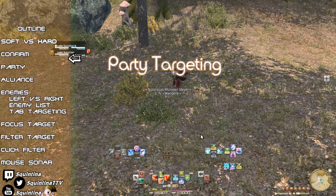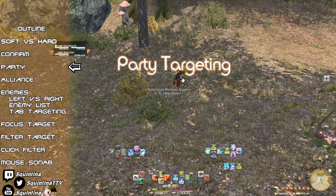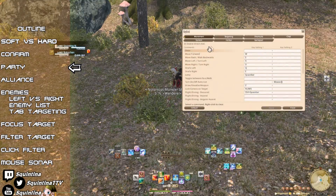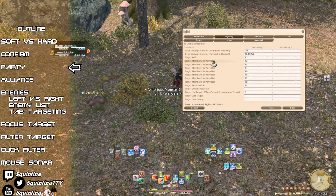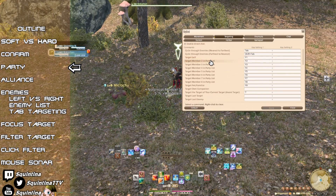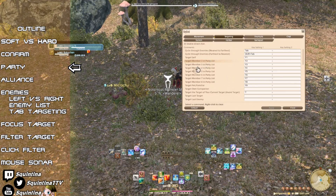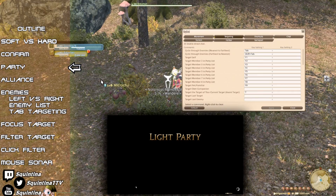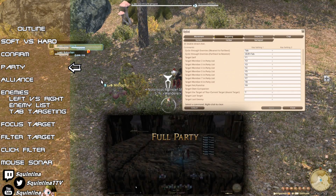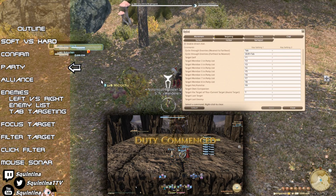The most obvious way to target party members is to click on a person in the party list, or click someone directly. You can also use the keybinds in the targeting section for selecting individual party members. So far, all of these options are for hard targets. But you can also cycle through the party list. Do note that I said cycle, because it is a full rotation. For example, to reach the 8th member of the party, I could press down 7 times, but that would be very inefficient. Instead, I can press up once.